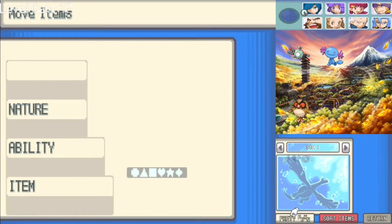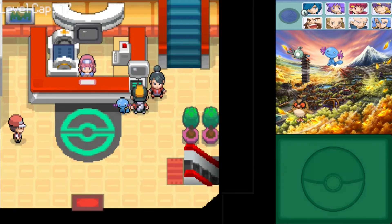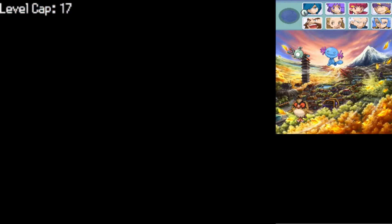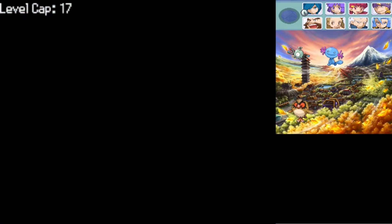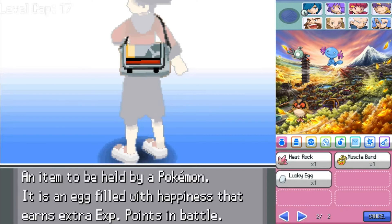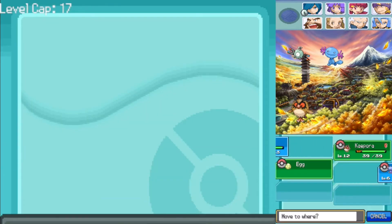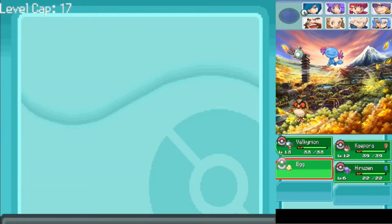Since we're going into a cave, there's going to be a whole bunch of Geodudes and Onixes and stuff, and that means Wooper is pretty much free to get experience. However, I know that this guy here is a Bird Keeper, so I'm actually going to quickly give Magnemite the lucky egg back when I fight this guy, and then when we actually go into the cave, that's when I'll give Wooper the lucky egg.